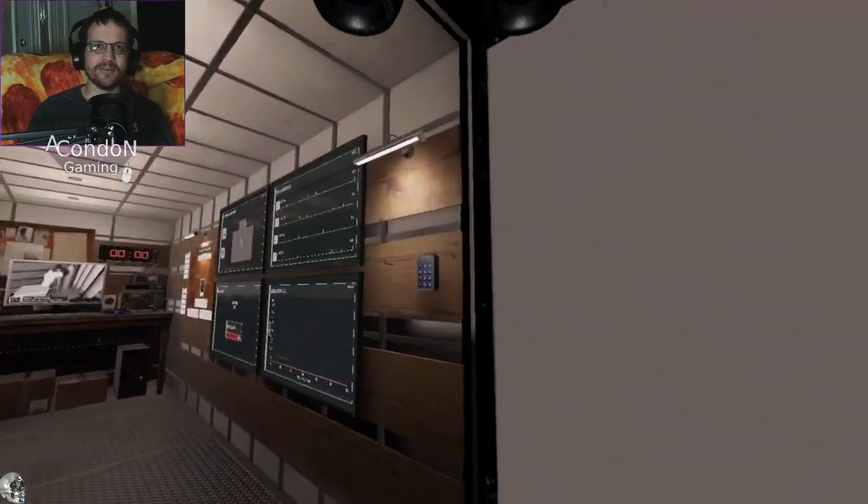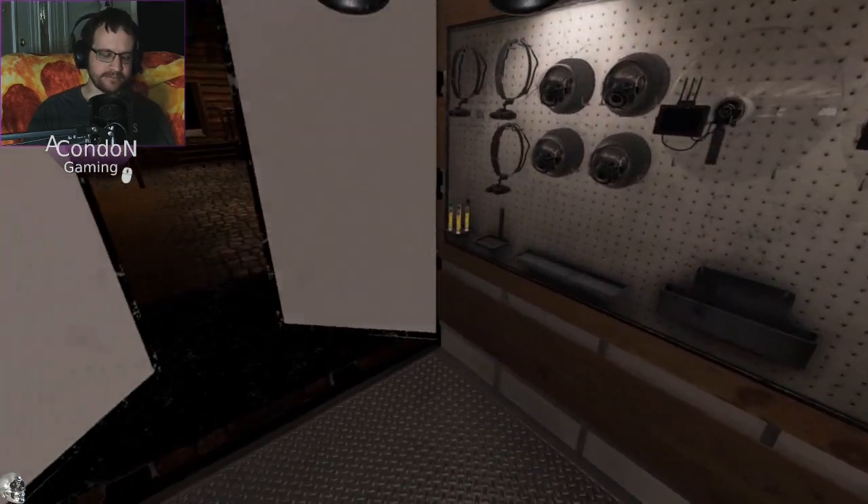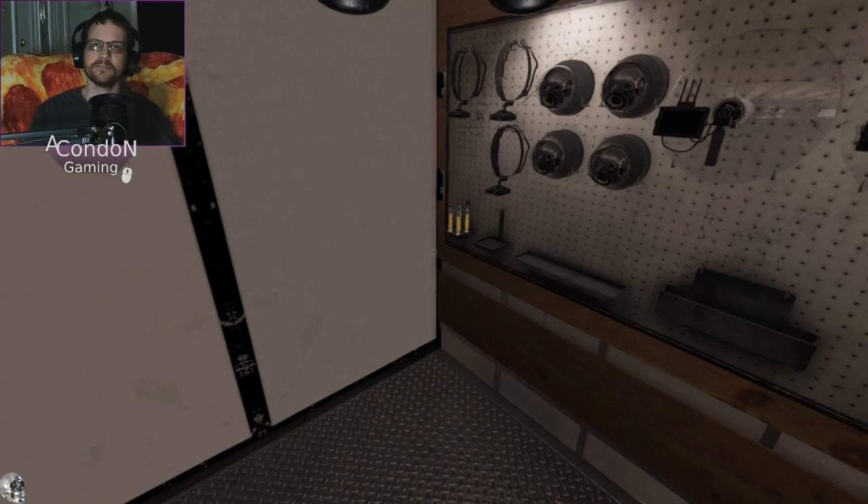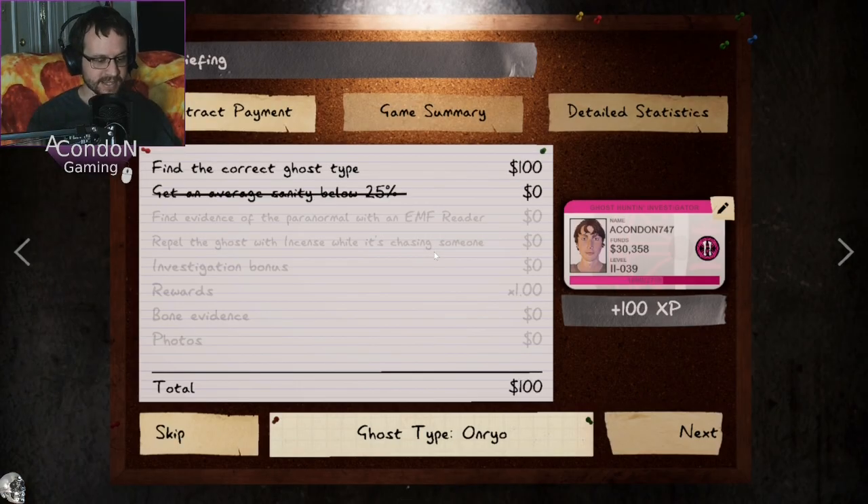Okay, we have our evidence. We are good to go. Let's get out of here and go on to the next one. So we have our ghost orbs. We have an Onryo. We did look for ultraviolet and it was not ultraviolet, so that rules out a Mimic. Luckily we got the evidence that we need to rule out a Mimic this time. Alright, let's get out of here and go to the next one. We have an Onryo. And there you go guys, there's the second one. Alright, let us move on to the next.